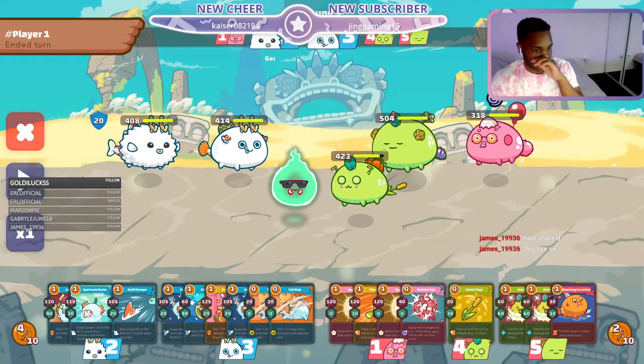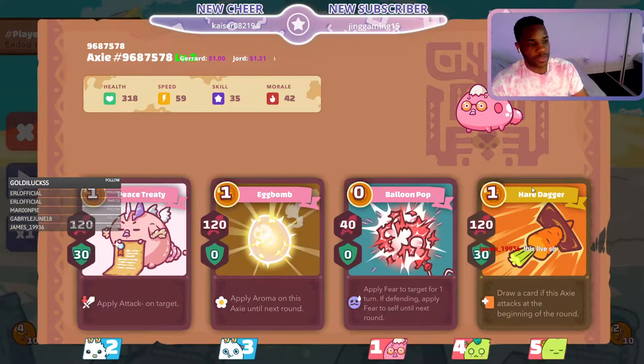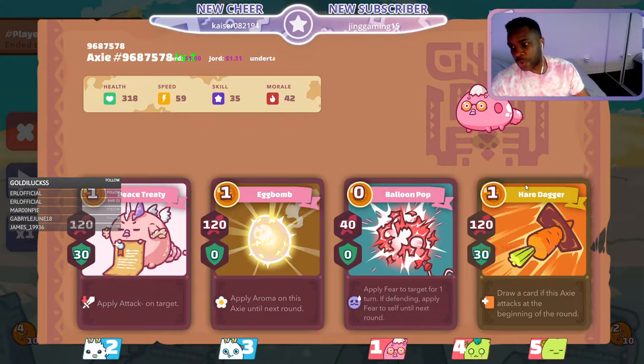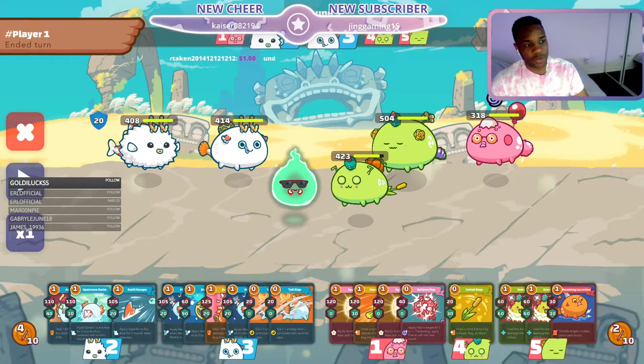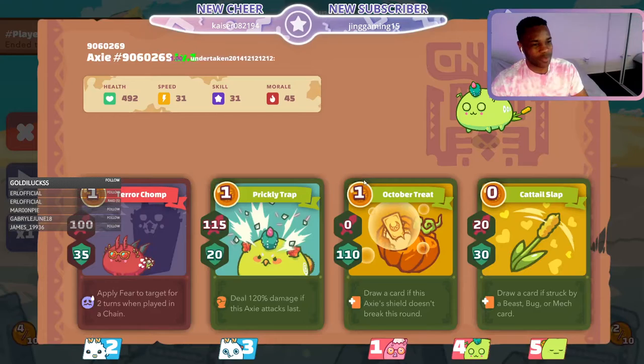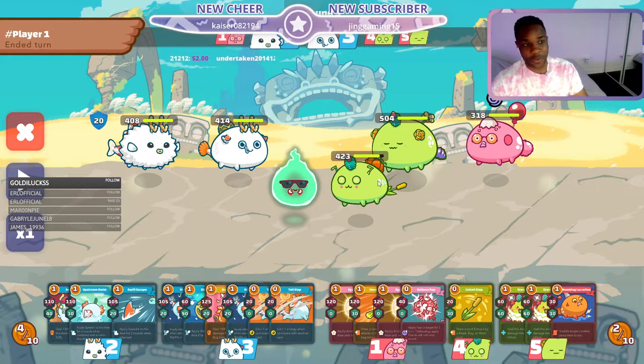Your bugs are really not surviving. This is a very interesting spot to be in — you're stunned here. The thing that makes the Elijah Bird super powerful is Balloon Pop can put people to fear. However, you want to use your Balloon Pop to get the stun out. In this situation, it's very hard to know what to do, but if you have a Kattail Slap you're definitely using it at this point, because you know you're about to get Pockied back to the Shadow Realm.